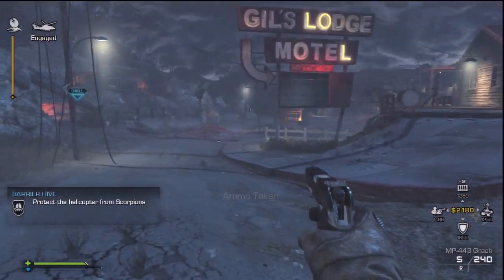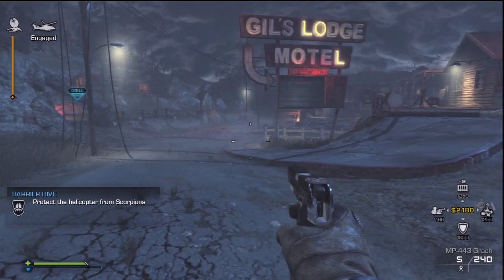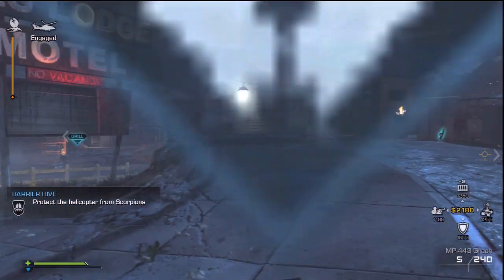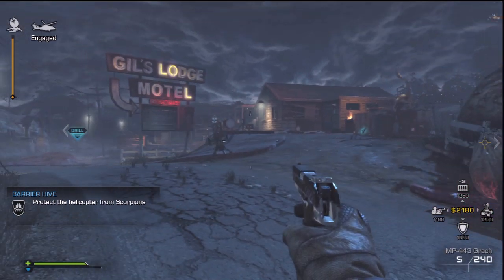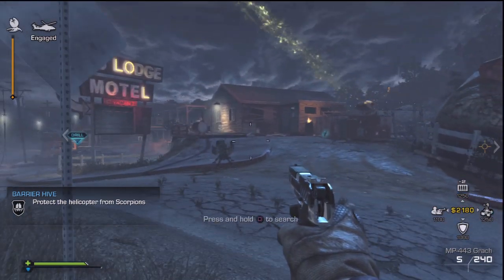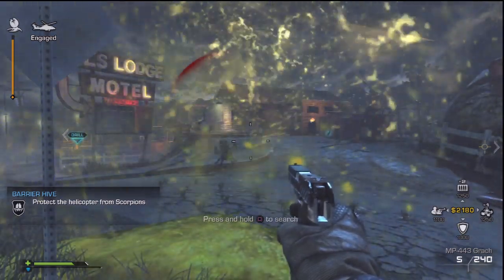The trophy system is pretty useful in Extinction. I really only like to use it on this hive because this is the main hive where there are a lot of scorpions. I set it down on the ground and it basically just saves and protects me.